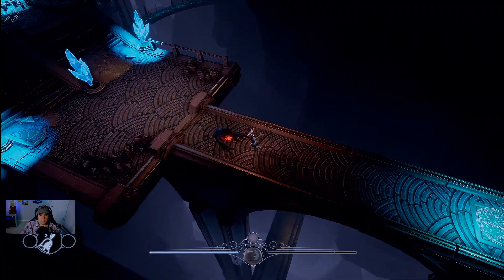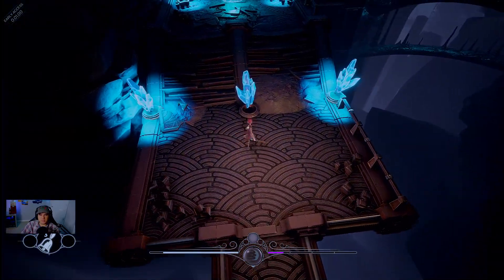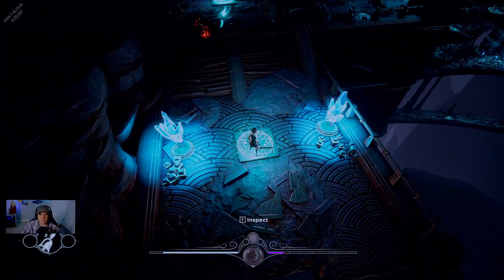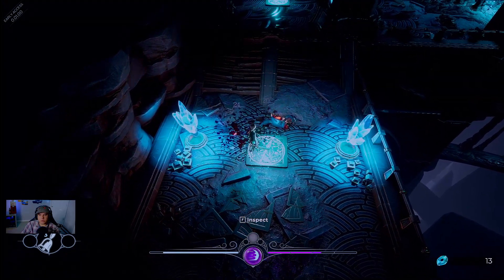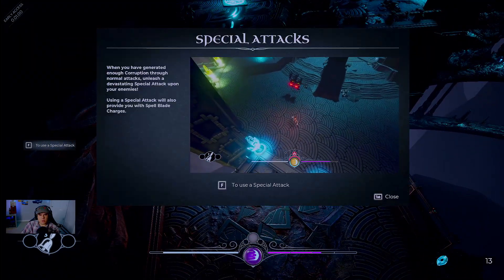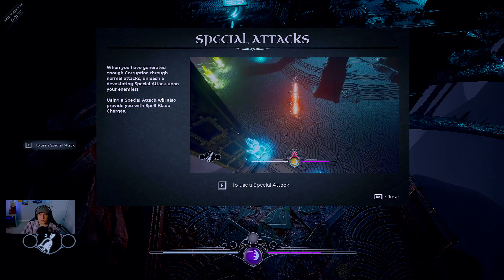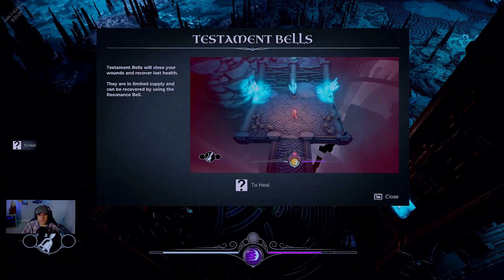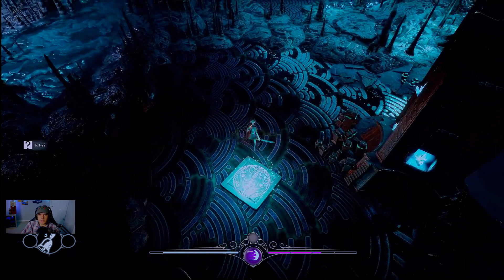It looks like we have some sort of shield. He fell off the world so that works out. Looks like you're not able to harvest the crystals — they're just for lighting. We kill a couple of enemies. Testament bells close your wounds and recover lost health — they are limited in supply and can be recovered by using the residence bell.